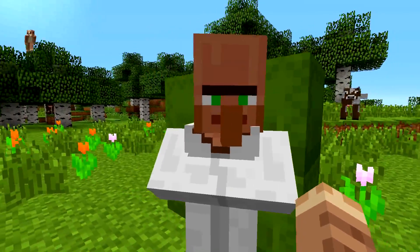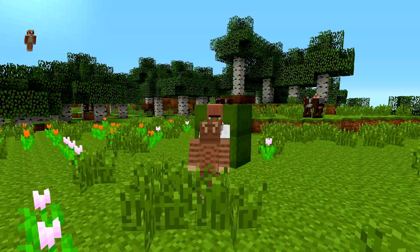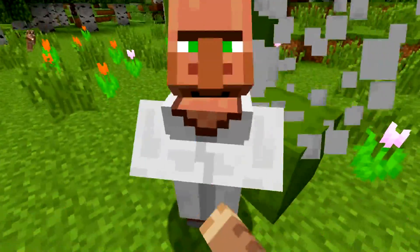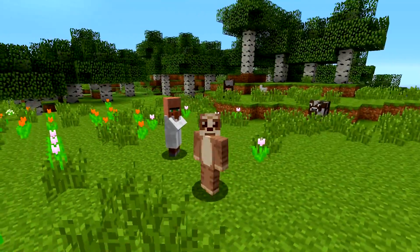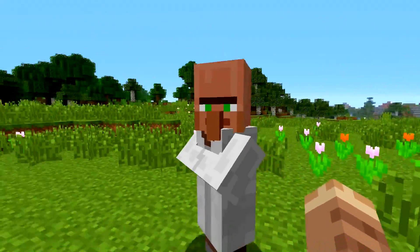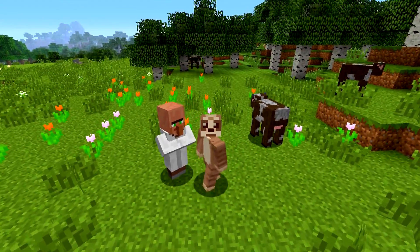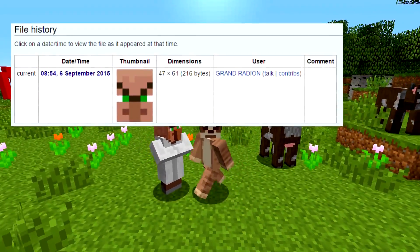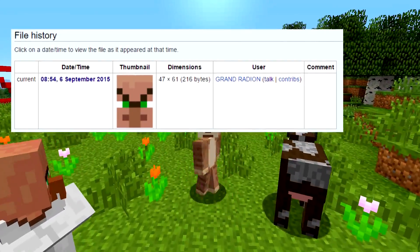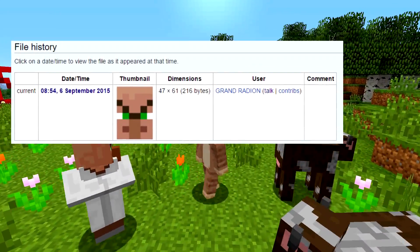Today we're going to start off with what I like to call Villager Smash. The reason why we're calling it Villager Smash and why I just destroyed a load of green blocks with this villager here is because it's to do with an angry villager head, which is within the coding of the game still. However, it actually has no use.